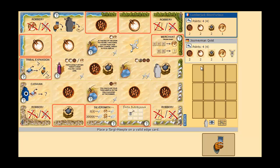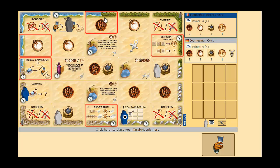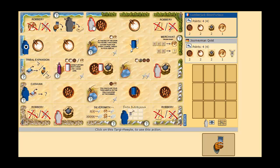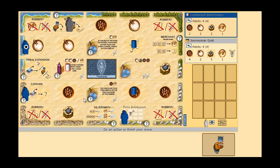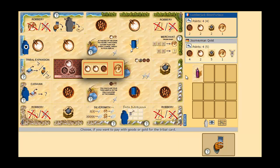My opponent has gone on the caravan. I think I want this tribe card — my opponent can get another one, but I'm not too worried. I go here. He went on the Fata Morgana spot — not sure what he's trying to get, but I think the best other option is this, so I go here. Now I can activate those in any order — let's get the resources first. Gold is much rarer, so I pay with goods instead.